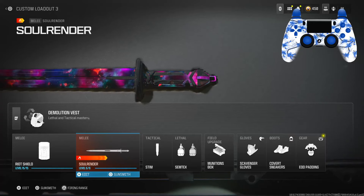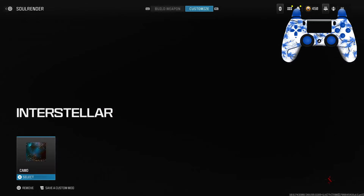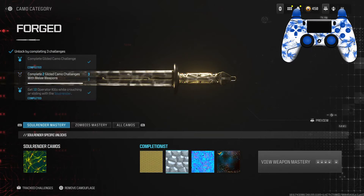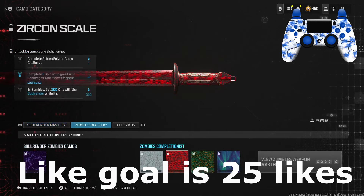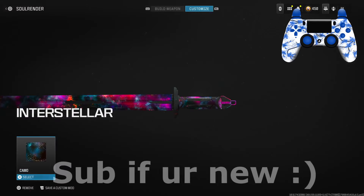What is going on everybody, it's Epic here. In today's video we're going over the Soul Renderer melee weapon. I'm going to show you guys all the camos on it — here is gold, forged platinum, and then interstellar, as well as the zombies camos. I do gotta say this melee weapon is pretty good.